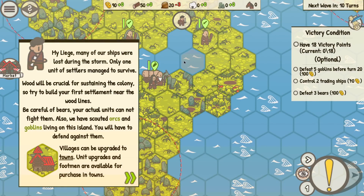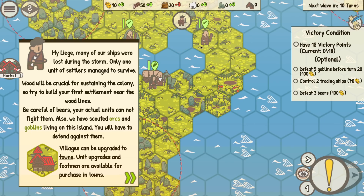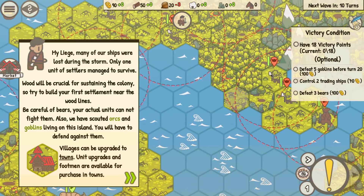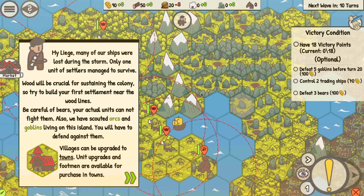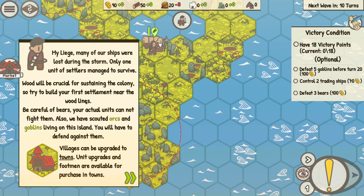Many of our ships were lost during the storm — only one unit of settlers managed to survive. That's this guy right here. Each turn we're going to do various things. We'll build towns, and once we're in a town we can upgrade it and build new units. Those units will scour across the land, fighting back bears and goblins and whatever else is out here. Wood is crucial for sustaining the colony; build your first settlement near the wood lines. Trees — and careful of bears.